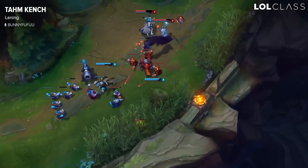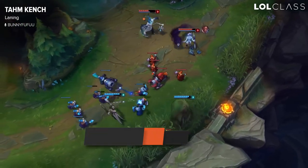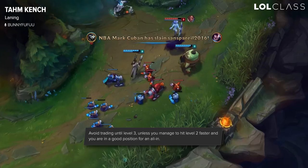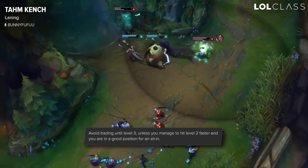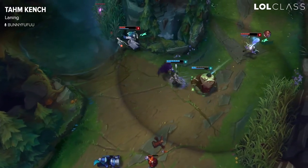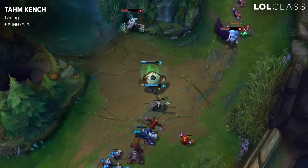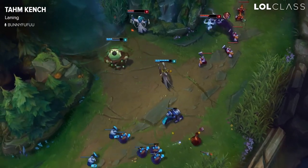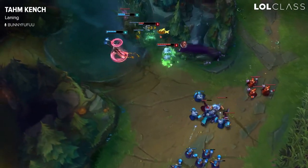There are a couple of key factors you want to know about laning with Tahm Kench. You don't really want to trade much before level three, because after three the E regeneration is going to be so beneficial in trades. I would only trade before level three if you're going to hit a power spike before them — for example, if you hit level two first, walk up, get some autos off, stun or eat them, and you'll win the trade.